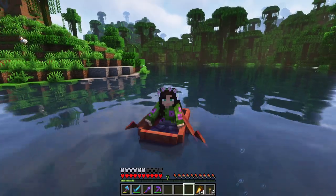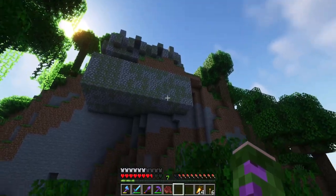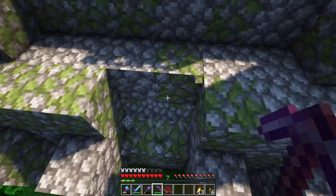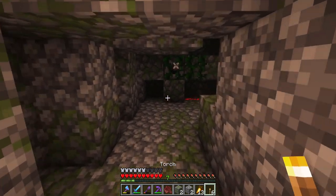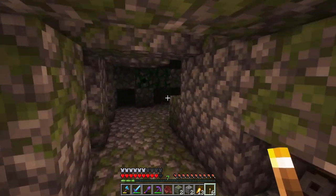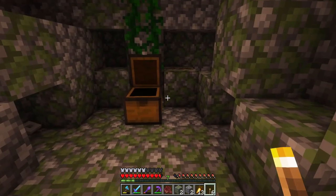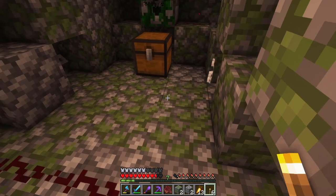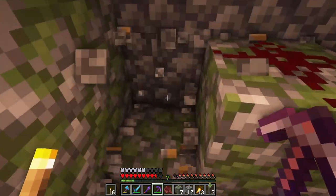My elytra broke, so I went back by boat and saw the weirdest structure hidden in the trees. Turns out it was a jungle temple built into the cliffs. Since I never actually found one before, I decided to take a look inside. Of course I had to fall for the traps — I knew it was here but I still fell for it. There's just some iron in here, and it happened again. But I will take these redstone components — not saying no to that.